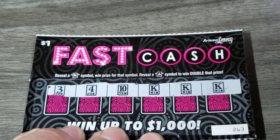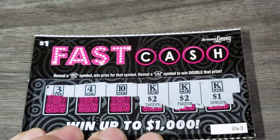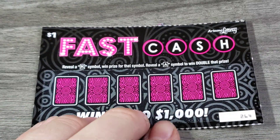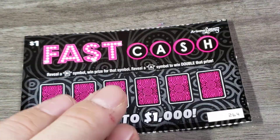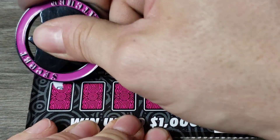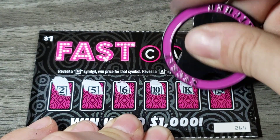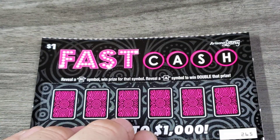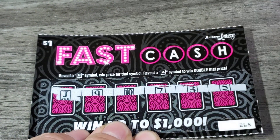Beautiful. So we found the one, the two, and the five. Now we just need to find $10, $20, $40, $100. Traditional way. A king, and that's for a dollar. We're at $20 back. So far I'm okay with that — maybe 20 tickets left. I am, since I'm the only one here.